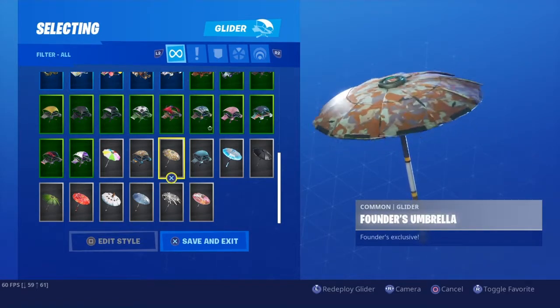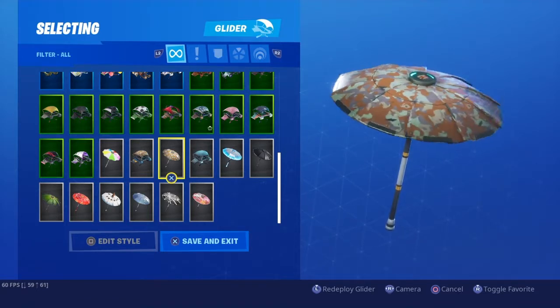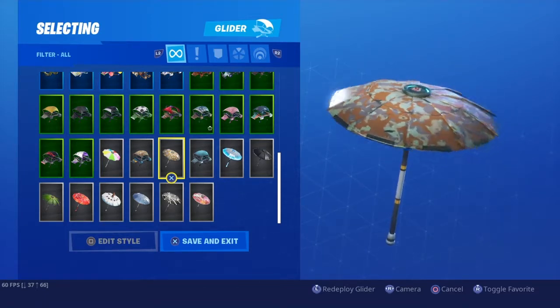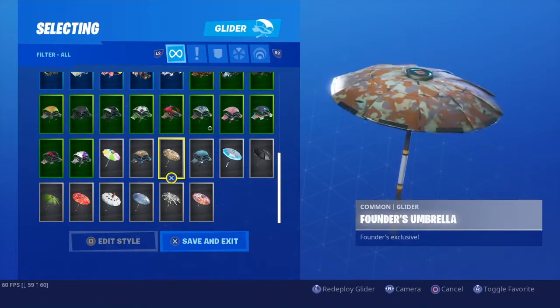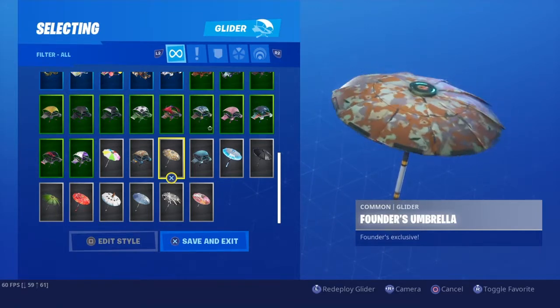Moving on to number 9, we have the Founder's Umbrella. Look at this! What is this? It has a friggin' Dura Burger on it. I hate that. I don't like it at all. Out of my face.